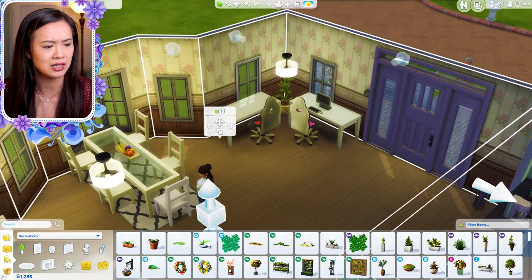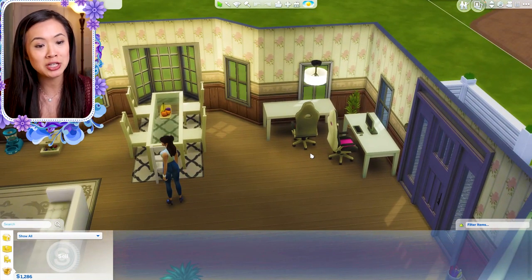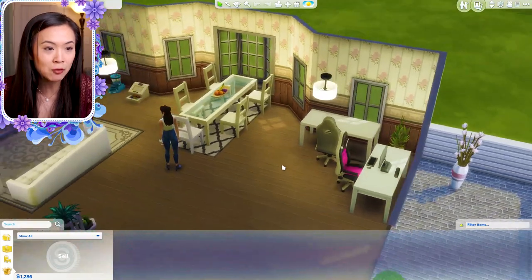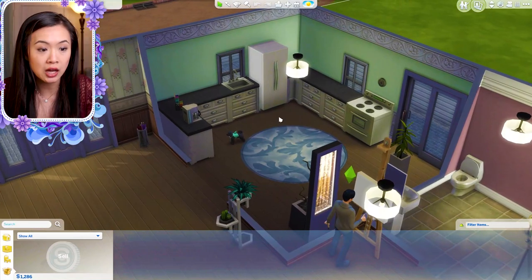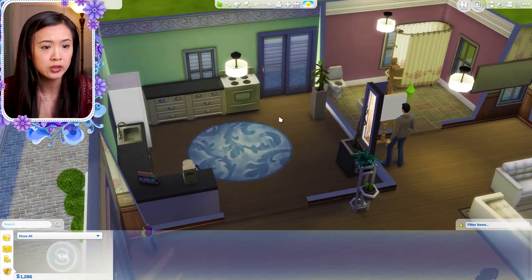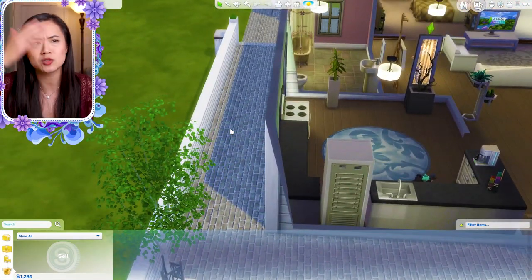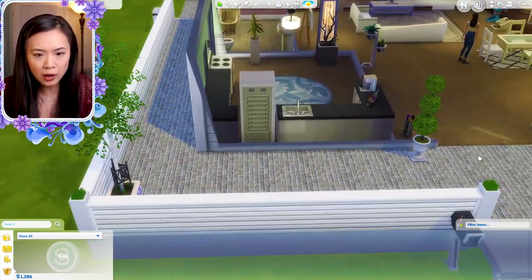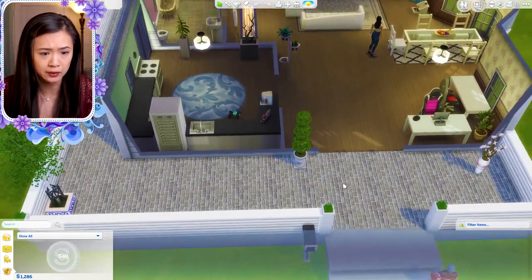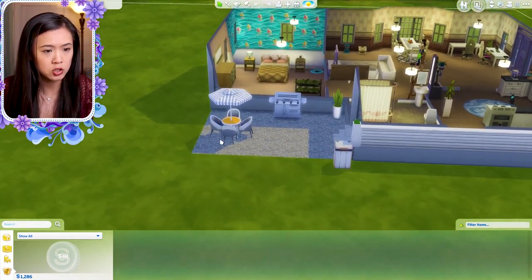Jake doesn't have a computer at the moment, but hopefully we can make enough money for that soon. We also have a new kitchen — it's so much nicer and bigger than our last one. I love the porch door from the kitchen too. It's a great house overall, with a nice little patio out here.